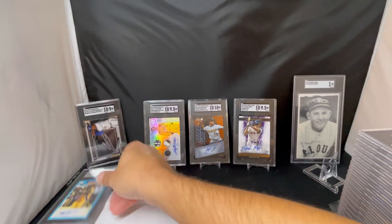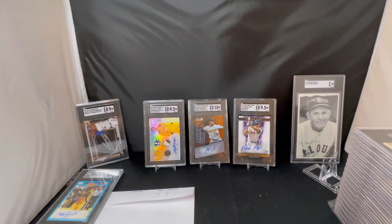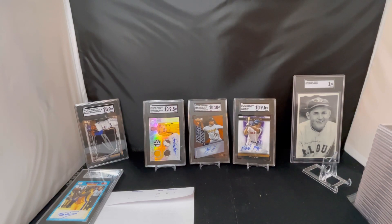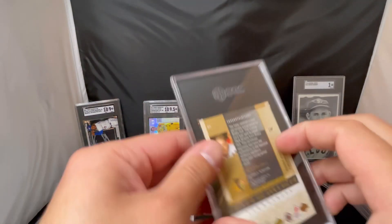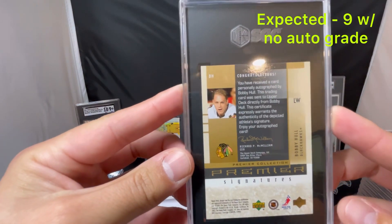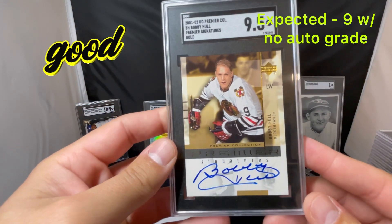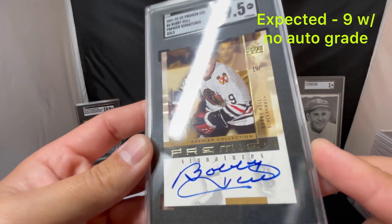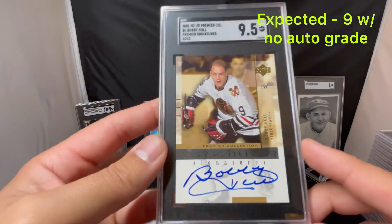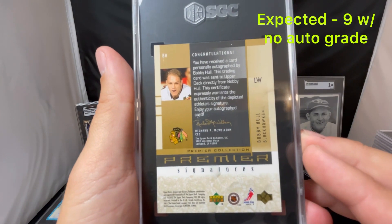Next card I see is a Bobby Hall — this is an auto as well. I expected a 9 here with no auto grade. This is Bobby Hall from 2001 Upper Deck Premier Collection — big hockey player, Hall of Famer. And we got a 9.5 on that one. So I expected a 9 on the card with no auto grade, and came back 9.5 no auto grade — a half higher than we expected. Very pleased to get a 9.5 on this card. Knew the auto wasn't great, but happy with that. Looks good, it's a cool looking card.